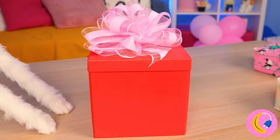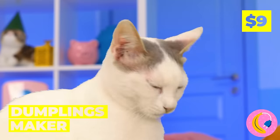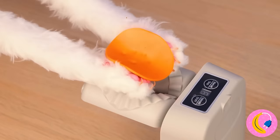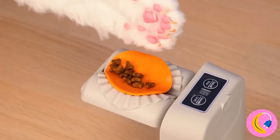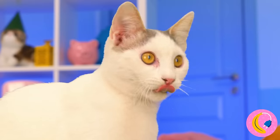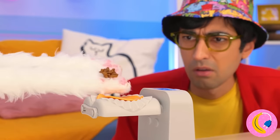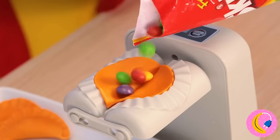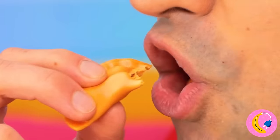Speaking of which, you got a new dumpling maker. Knead the dough and don't forget your favorite filling. We can make as many as we want and even try out a few new flavors. He prefers sweet to savory - just make sure you pick the right one.